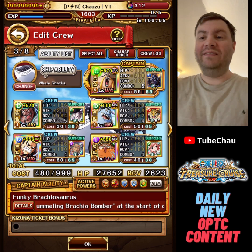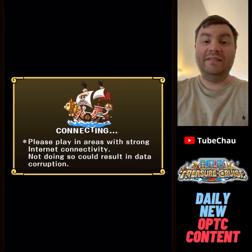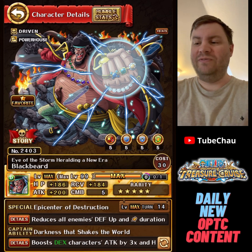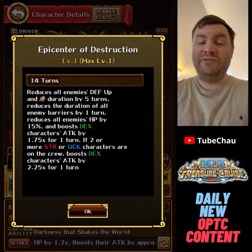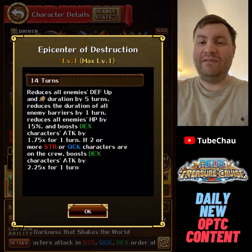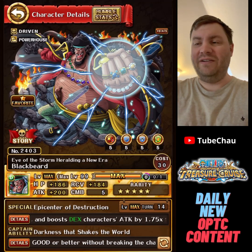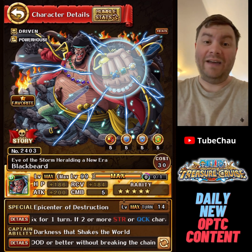As for the rest of the team, we have very accessible units. You might not know what this Blackbeard is — this is the World Clash Blackbeard. Everything I use him for is basically damage thrust removal. He also reduces barrier, which is nice once we get over level 31 on one variation. He's not really required before that, but he's needed after level 31.